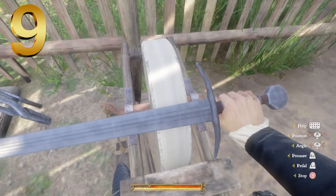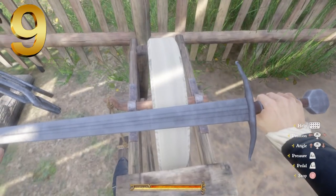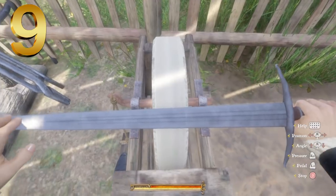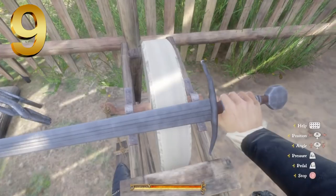Starting with the pommel, we've got an octagonal pommel, with a sort of medium brown with iron fittings handguard and a crossguard right there. It seems to have weird hooks at the end — that's pretty cool looking. Very thick blade. My guess would be this is more of a slashing weapon, but who knows?